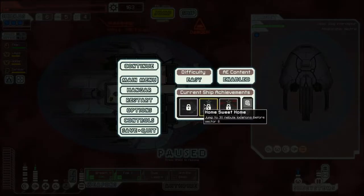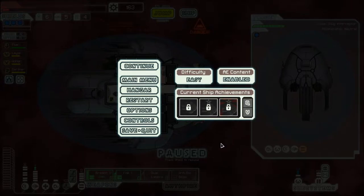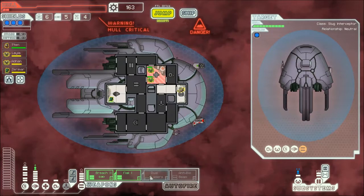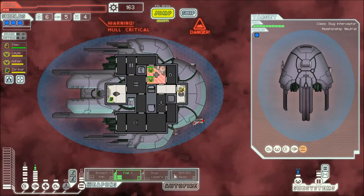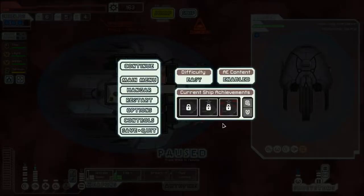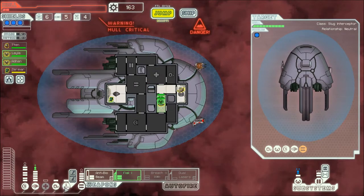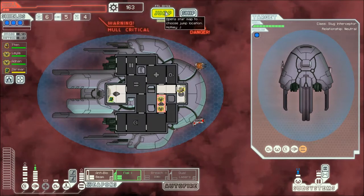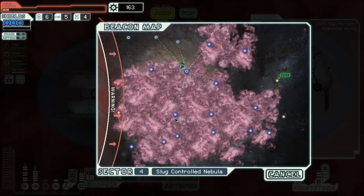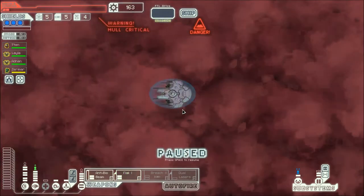We need to look at our achievements. We need to jump through a whole bunch of Nebulas, which is fine. And the Disintegration Ray — we need to use the Anti-Bio Beam. I think maybe this will be the best strategy for doing that. Let's jump down here and hope for the best again.